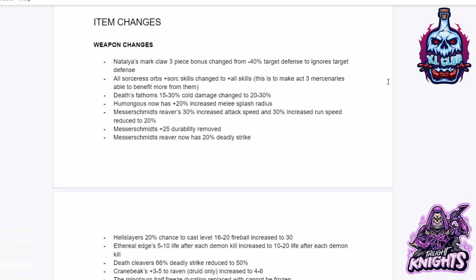Now for some item changes. Natalya's Mark claw 3-piece bonus changed from minus 40 target defense to ignores target defense. All Sorc orbs now have plus all skills instead of plus Sorc skills, but are still Sorc-specific; however, they can now be used on Act 3 mercenaries. Death Fathom's 15 to 30% cold damage changed to 20 to 30. Humongous now has 20% increased melee splash radius.